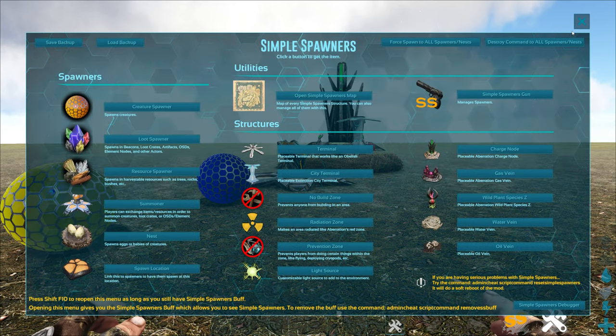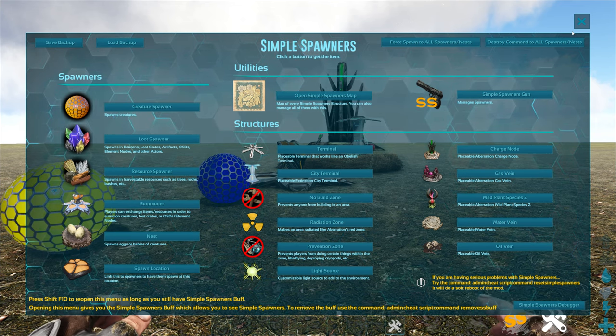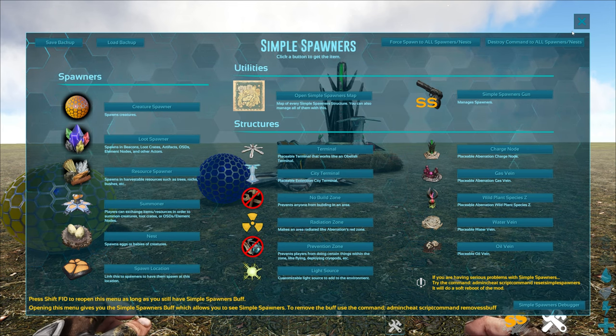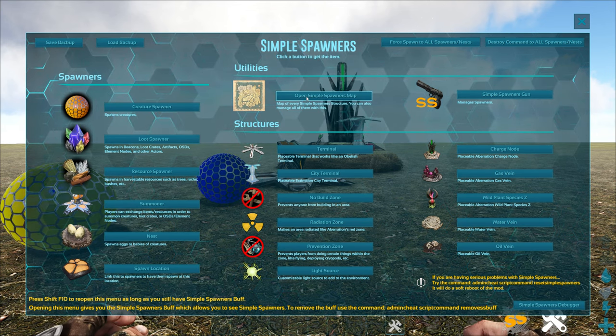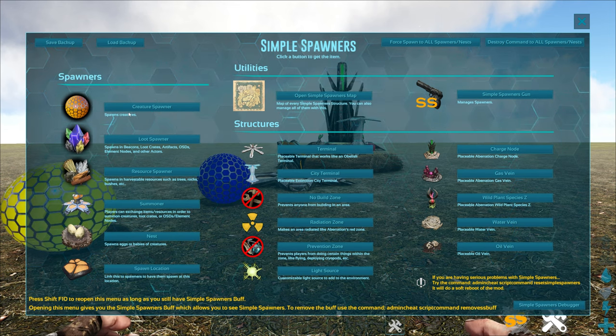The menu has some really cool stuff — I won't talk about everything because that could take forever, but let me give you some info. You have creature spawner, loot spawner, resource spawner, and more down the list. Up at the top you also have 'Open Simple Spawners Map,' which is hugely useful.